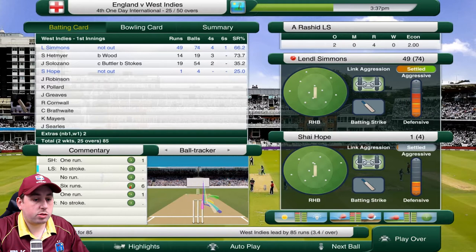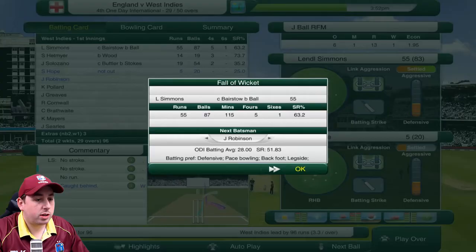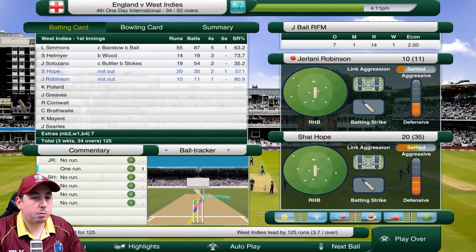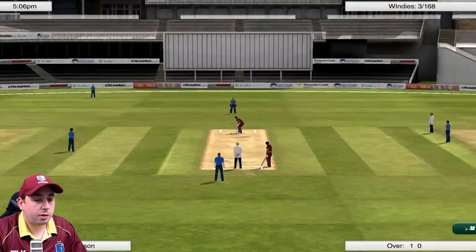Simmons has made his 50 — he's on 54. A ball into Simmons who takes a big swipe and manages to catch an edge, and he's gone for 55. That brings in Jelani Robinson alongside Shai Hope. We're in a bit of trouble now, but Shai Hope is doing alright. I'm going to put Robinson up to try and add some extra runs. We're going to add a little bit more aggression onto Hope — we've got a couple of overs left.